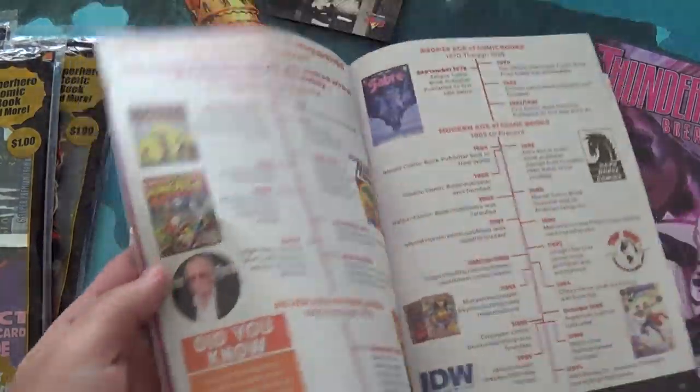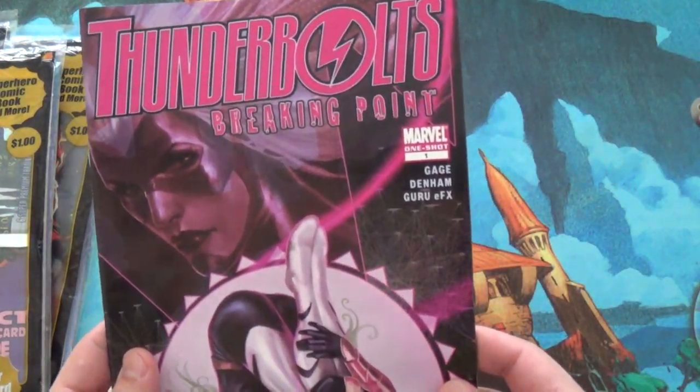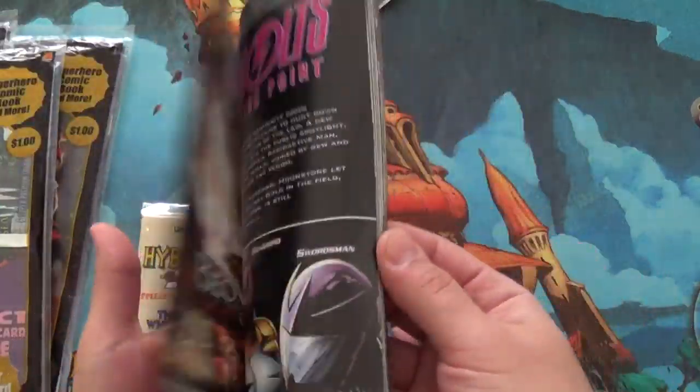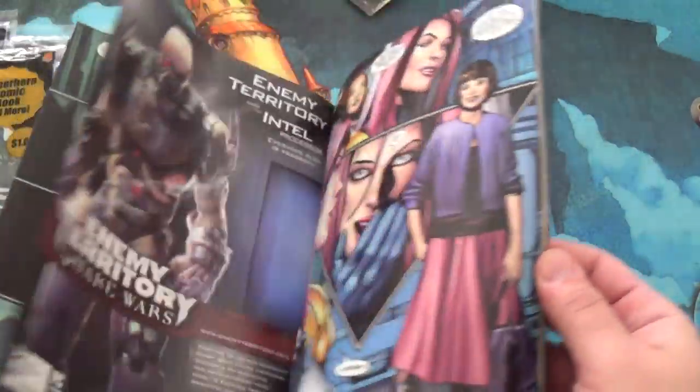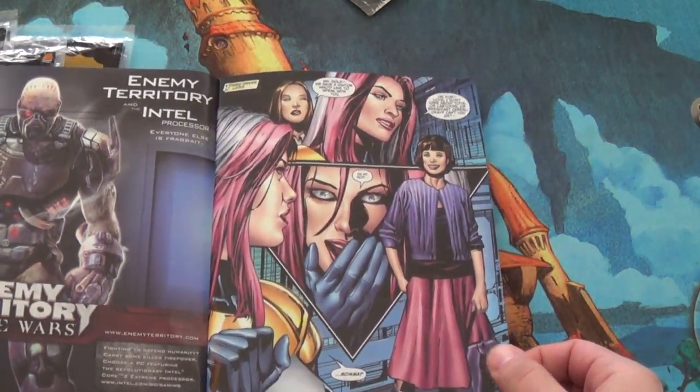Oh wait, I saw a picture of Stan Lee in there. Hold on, we gotta take a look at his sexy face. Look at Stan Lee. And this comic book is called Thunderbolts Breaking Point — Marvel One-Shot. I assume this is called that because this is a one-shot storyline. Again, not a huge comic book guy. Love the art on this though. They really go deep with the dark shadows on that one.